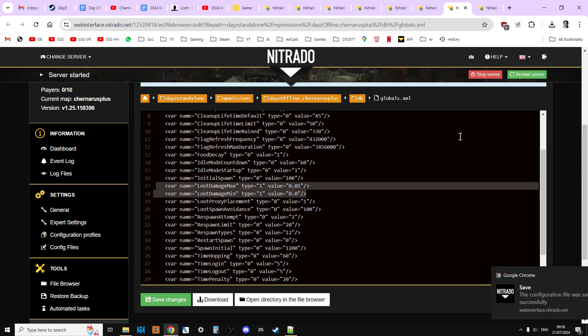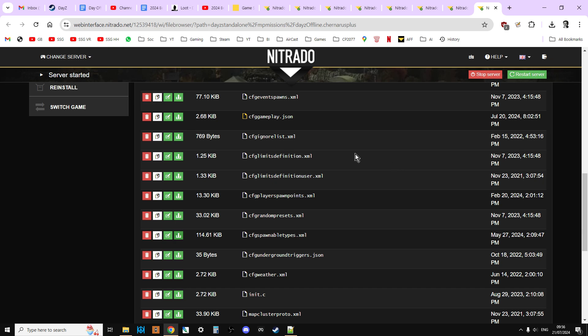We'll save those changes and then restart the server — but not quite yet, because there's another file we need to look at to make sure that almost everything spawns in pristine and undamaged. We need to go back to the mp missions folder. What we're after now is the cfg spawnable types file. This one's a bit longer so we don't want to edit it in the web browser — we want to download it to our computer, so click on the little green download button.